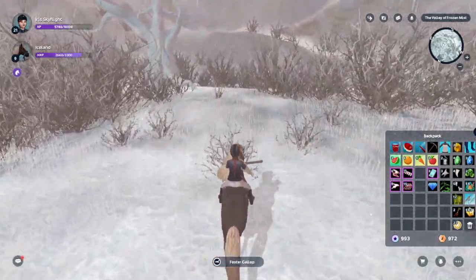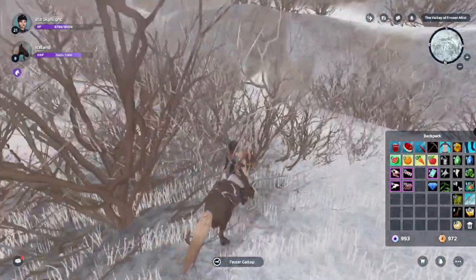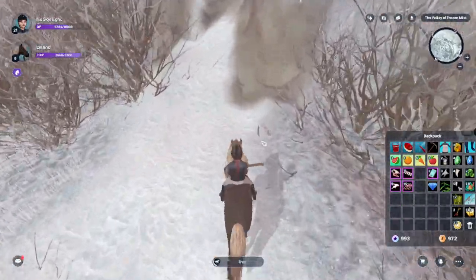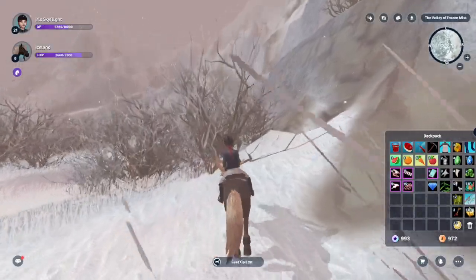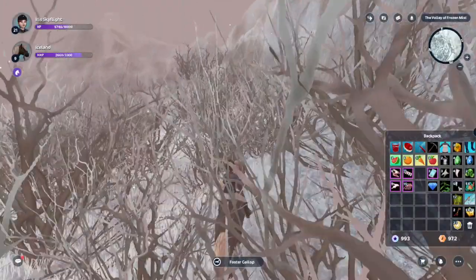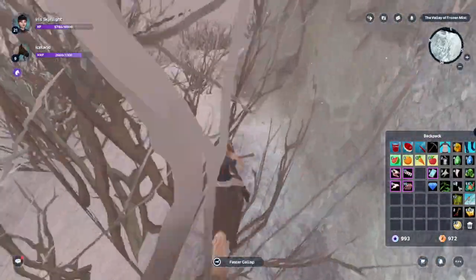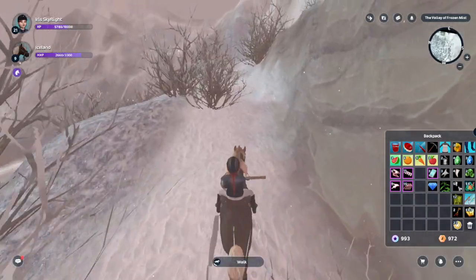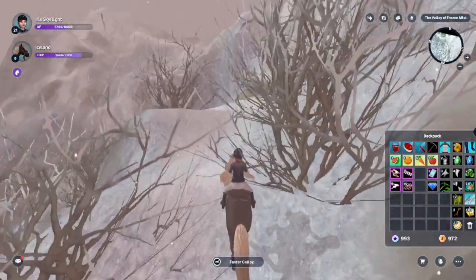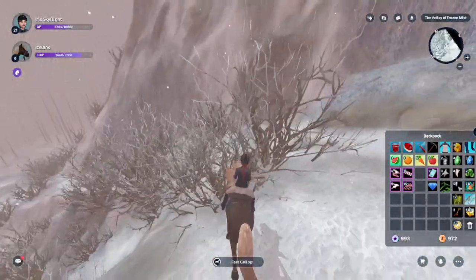Then we're gonna go forward towards the tree and near the ramp you'll actually have another stone right here. What I like to do here is go up through the bushes and up that ramp. I try to stay as close to the wall as possible, otherwise your horse kind of stops because of the weird terrain. This leads us up to another rock right here.